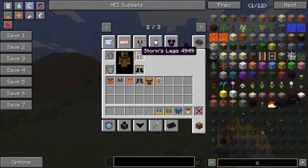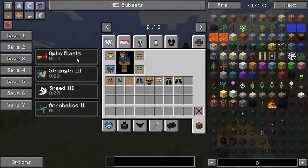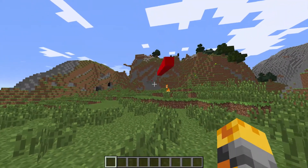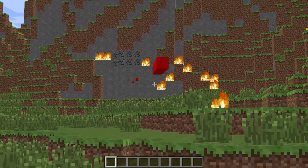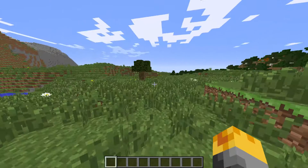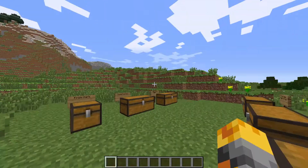Now the Cyclops outfit. This one comes with optic blasts, Strength 3, Speed 3, and Acrobatics. If you press I, it will allow you to shoot this crazy weapon — the optic blast. It's a pretty cool feature. Look at that fire going insane! We are super quick as well. Super cool outfit once again.